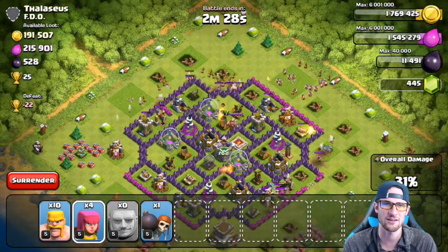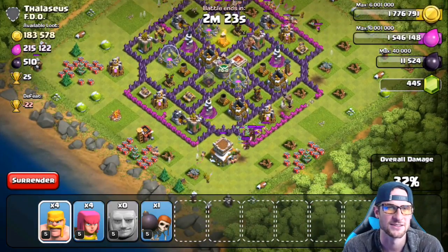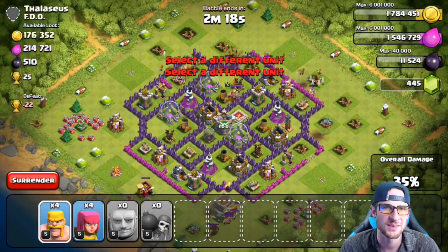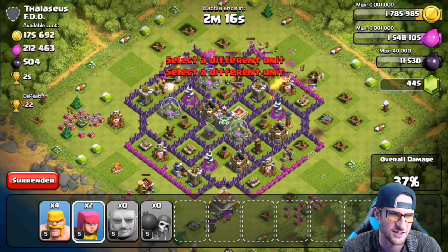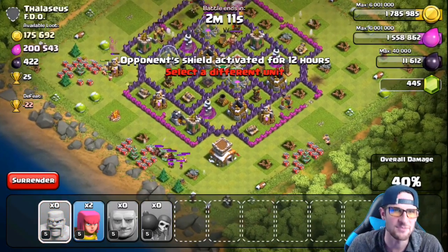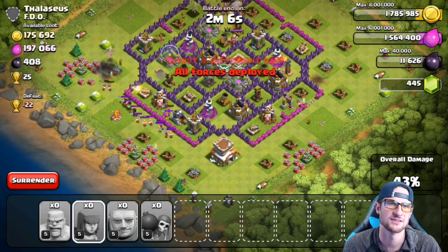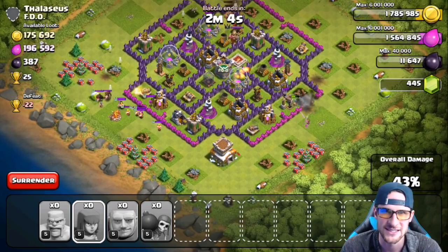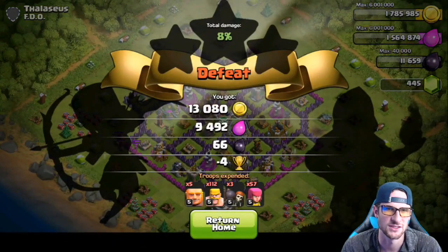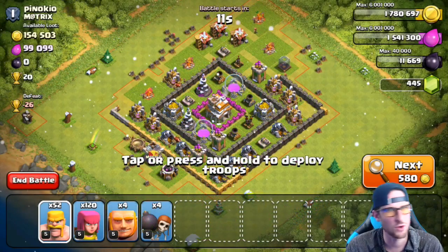I feel like I haven't used hog riders in a long time. Our archers and barbarians are still working their way around. We've gotten most of the collectors on the outside, which is weird because it looks like it's a collector raid — you can see that collector on the left side with all that elixir in it. The storages look empty but there's so much loot left over. It's hard to tell where the loot is sometimes. Those gold storages look absolutely empty.